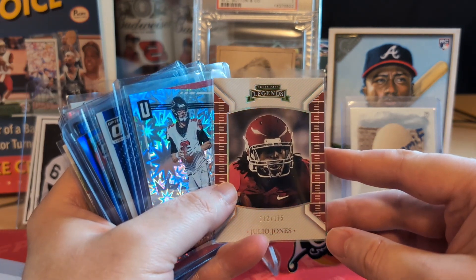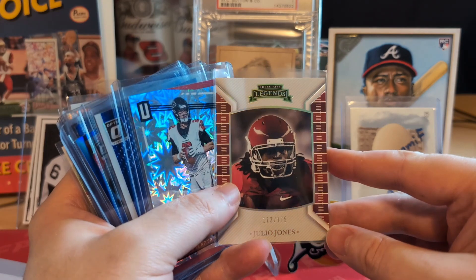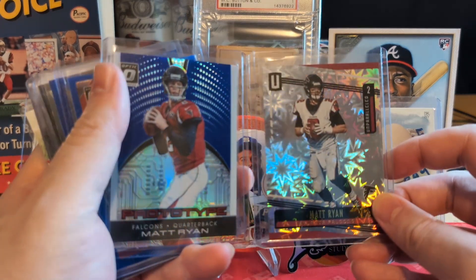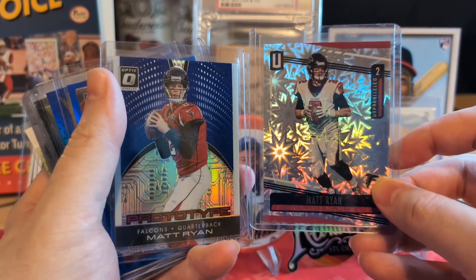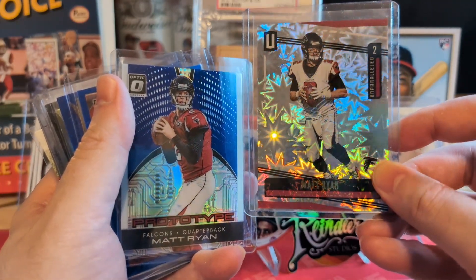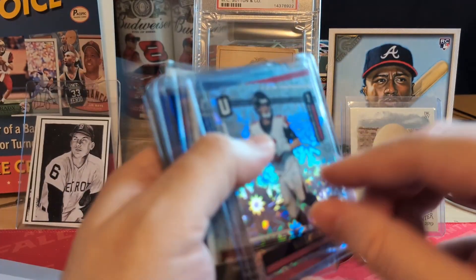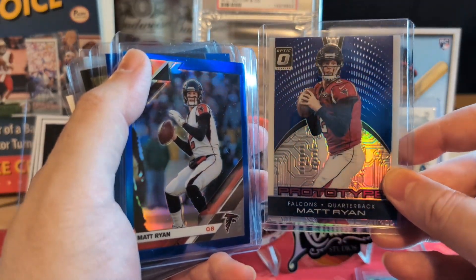This is like a kid on Christmas with this stuff. Legends Julio to 175 — look at that freaking awesome hollow foil. And we got some Ryan's — beautiful Unparalleled, look at that, like some stars in the background. To 75. And a Prototype blue — beautiful card.